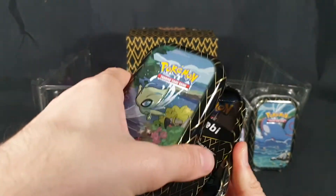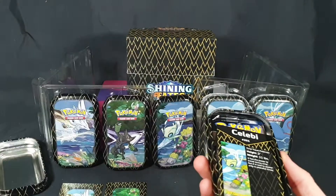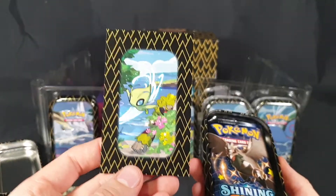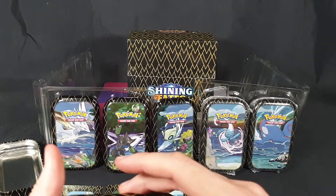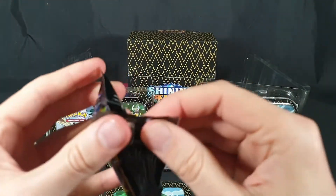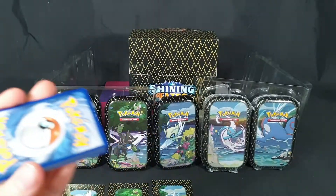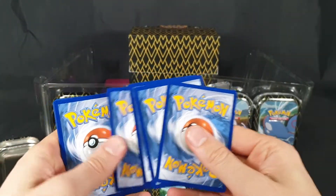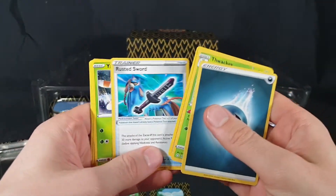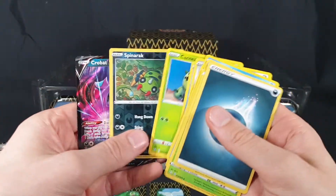Opening tin three. Another Mewtwo coin. We have our Celebi card, number 251 in the Pokédex. I collect these both for the art cards and the tins. With the art cards being disappointing, I'm not sure if I'm going to get any more in the future. First pack: Energy card, Thwacky, Ballguy, Rusted Sword, Yanma, Chewtle, Cufant, Horsey, Cacnea, Spinarak Reverse Foil, and a Crobat V.